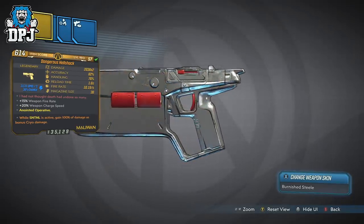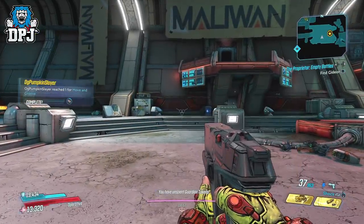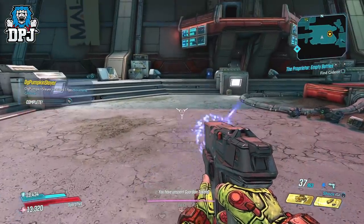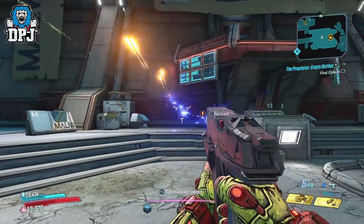This thing's party trick is that shots ricochet as the element not currently in use. So as you switch this weapon between shock and incendiary, if you are in shock mode, ricocheted shots will be incendiary, and vice versa.